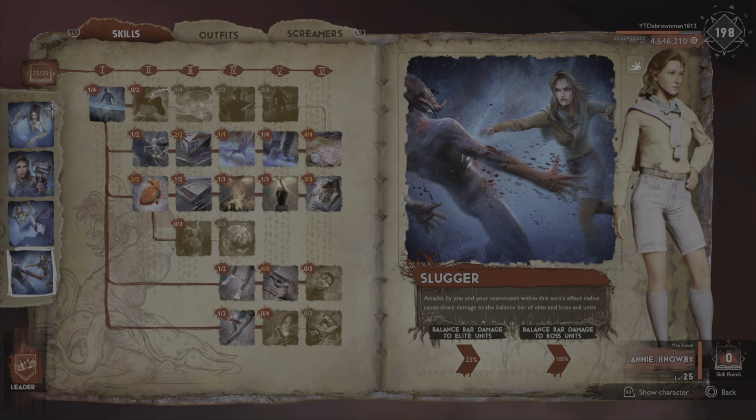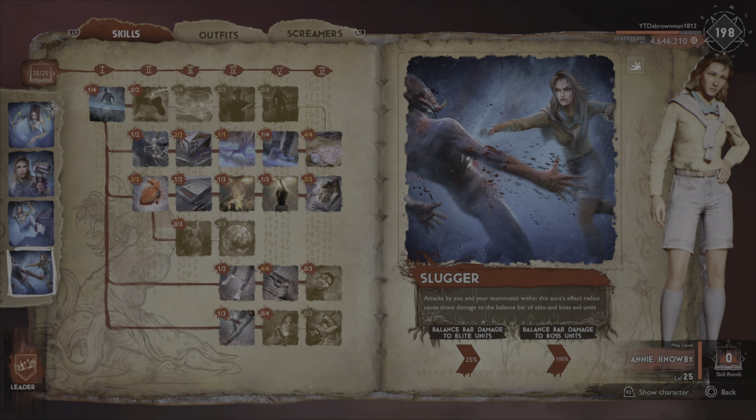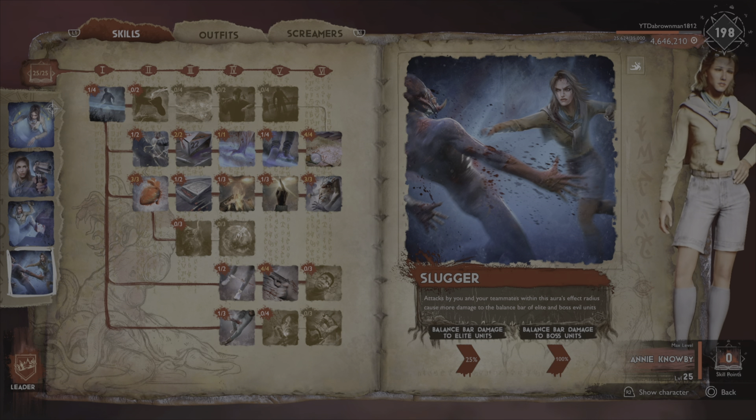Annie does 100% bonus balance bar damage to boss units. When the boss doesn't have the fifth upgrade — which makes it so they don't get stunned when the balance bar is full — if someone gets a headshot on the boss, that's 300% value on the balance bar. So if you have a 50 balance bar damage gun and shoot them in the head, that will do 150 balance bar damage instead of 50 per headshot. It gets quite nutty.